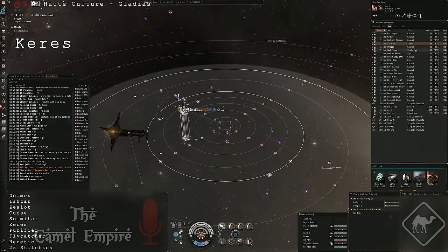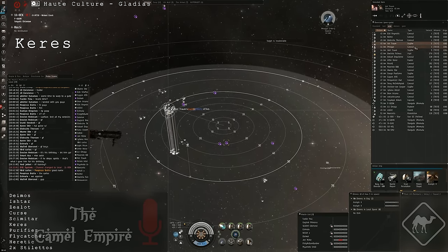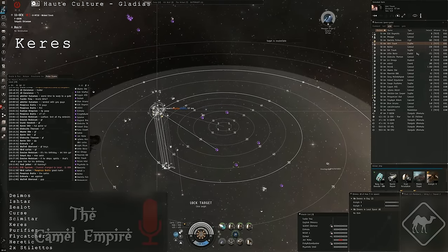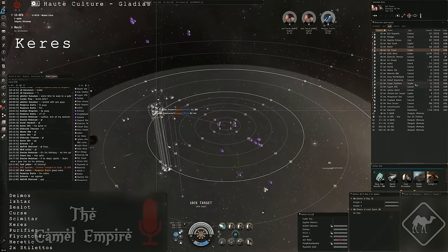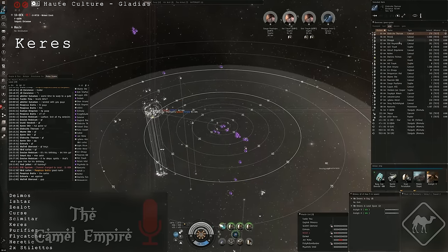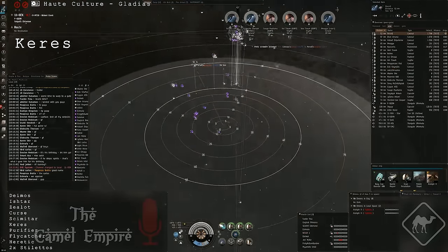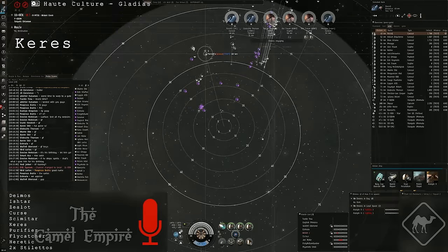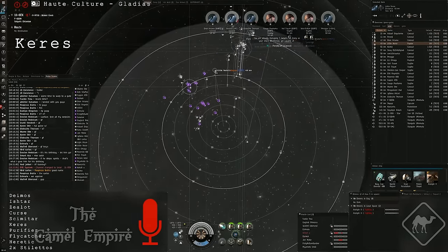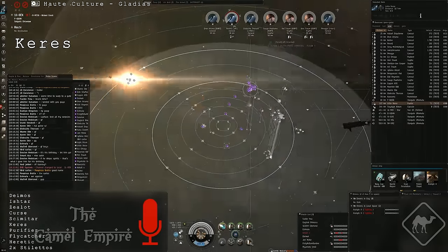Kill the Caracal of Globscoe — Globscoe needs reps. Broadcast primary, broadcast caught it, kill the Scythe. After they probed us, they warped on top of our Flycatcher. Some of them burned fast towards us while others stayed behind. This allowed us to pick them out one by one while they could not receive reps.